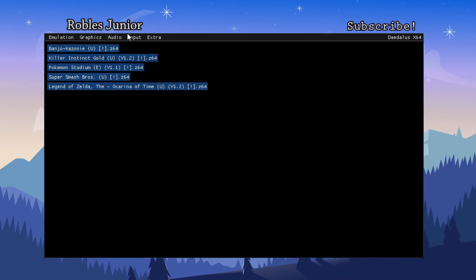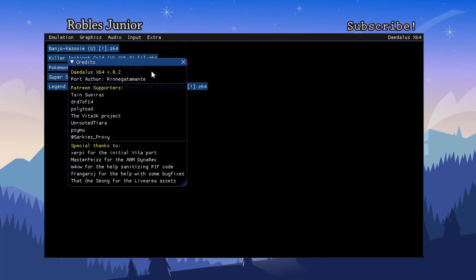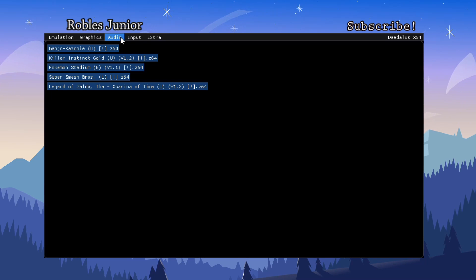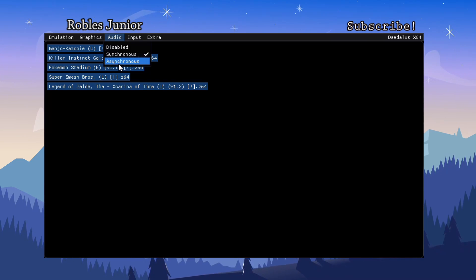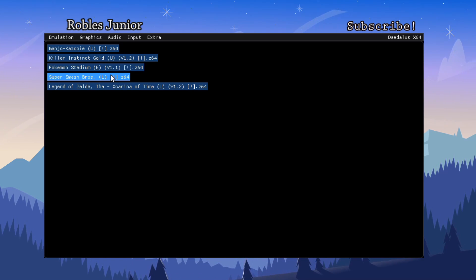Here we are at the main menu. Let's check out Extra — hover over and press L, go to Credits, and here we have version 0.2. We can also check the audio because they did add asynchronous audio support. Let's check that out and play Super Smash Bros, because I'm hearing this game is finally running at 60 frames per second.